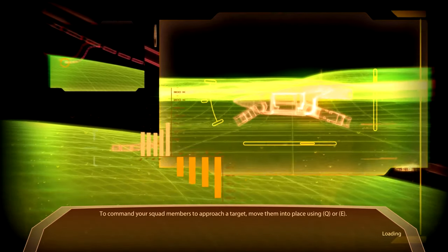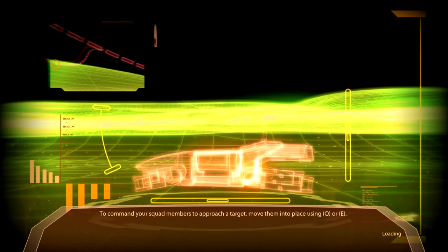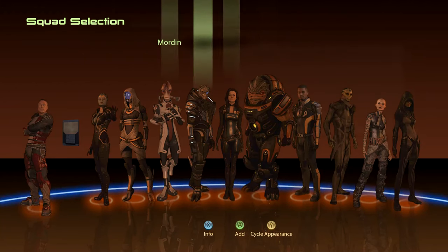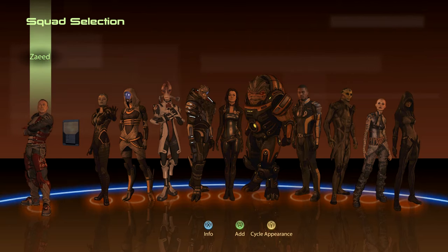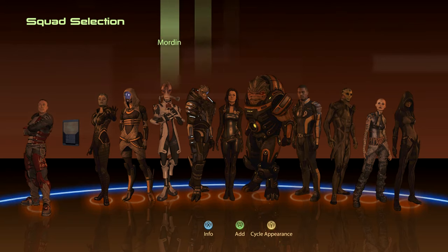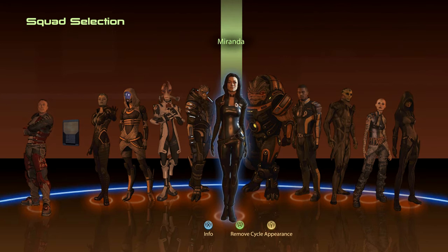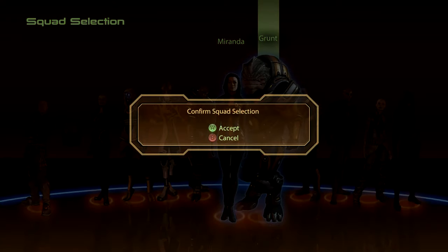I thought about trying to do this blind — just closing my eyes and selecting squad mates — but I'm not sure how well that will work. I guess I could just thumb through. I'm going to start over here, closing my eyes, and just randomly moving the left thumbstick. All right, we've chosen one person here, and chosen two. We did get Grunt and Miranda. Let's go.